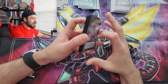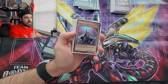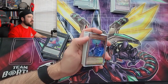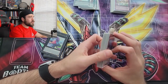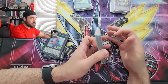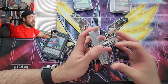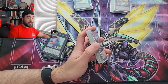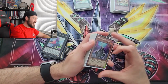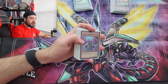There isn't a full side deck in this profile, but for side deck suggestions: you want more hand traps — things like Draw Unlocks, possibly Ash Blossom, and some Kaijus. You can actually main deck Kaijus if you fit them. Kaijus are going to be really strong especially against Purrely — just hopefully you're lucky enough to OTK them after you drop the Kaiju, because they gain a lot of advantage off that Kaiju drop.